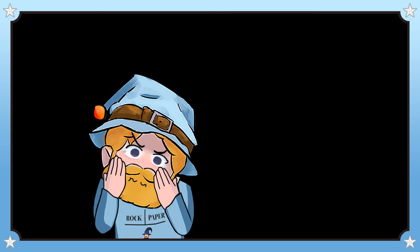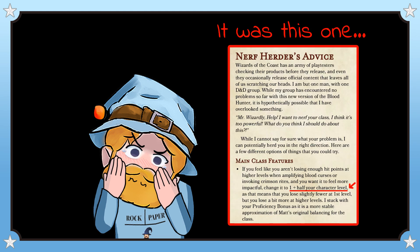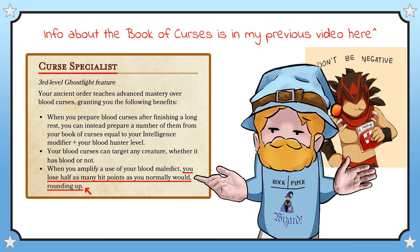Note that I forgot to add the point about rounding up in earlier versions of my PDF — if you have a copy that is pre-2.9.9, you should probably update it. It was a remnant from a different calculation I was using to determine the number of hit points you lost, which I then predictably forgot to change back after I ditched it, and I only noticed it while making this video. I also realised that the wording was ambiguous over the difference between your blood curses and your special blood maledict uses, so I worded it in such a way that it applied to both. Glad that's fixed.